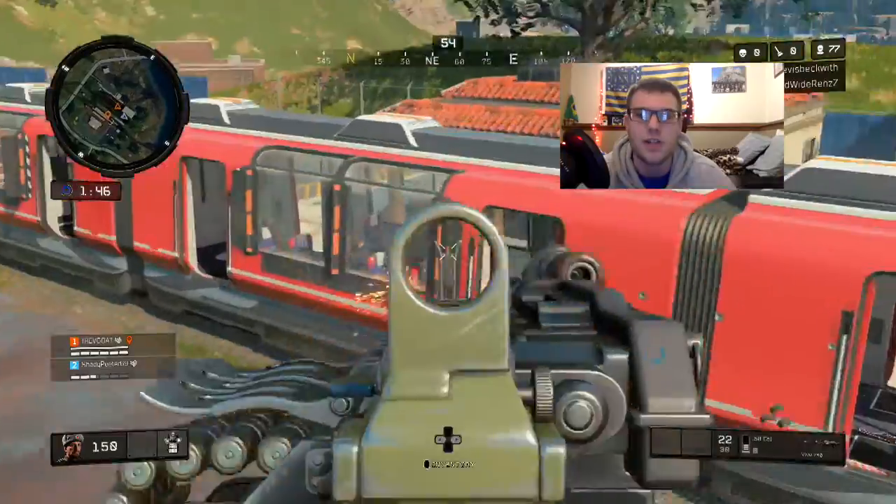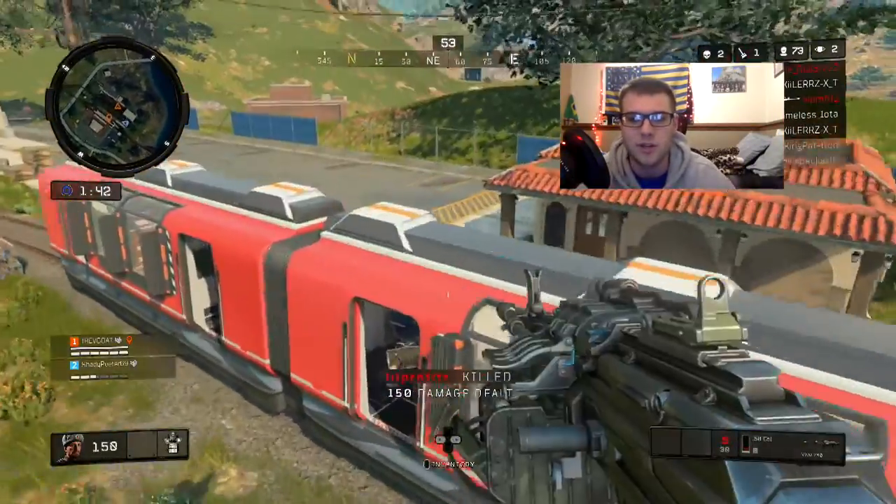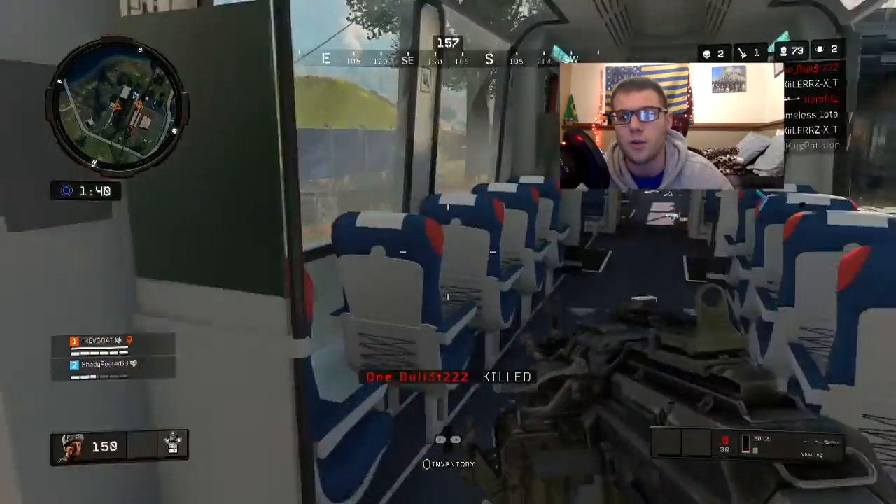Should your team flank? Should you guys push? Should you stay back? Should you have one guy flank and the rest push? These are all scenarios that should be going through your head when getting into a gunfight.